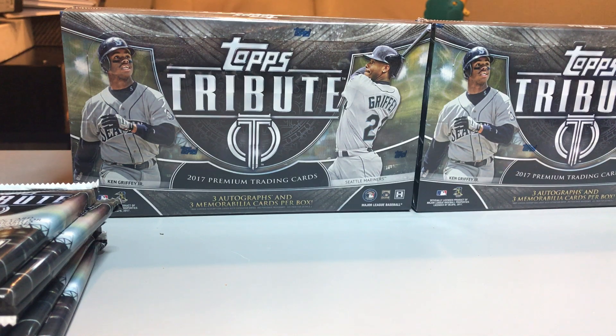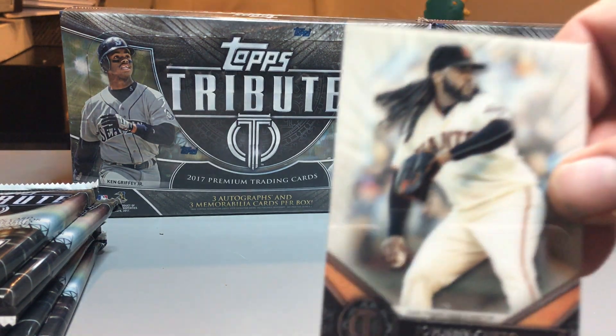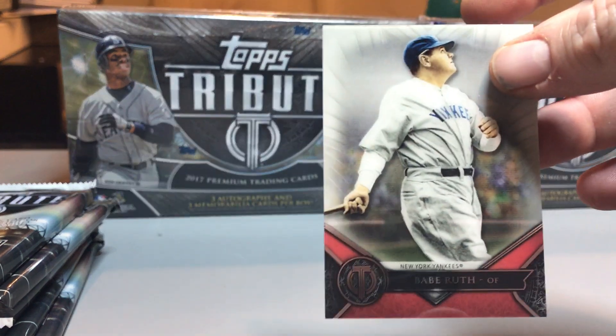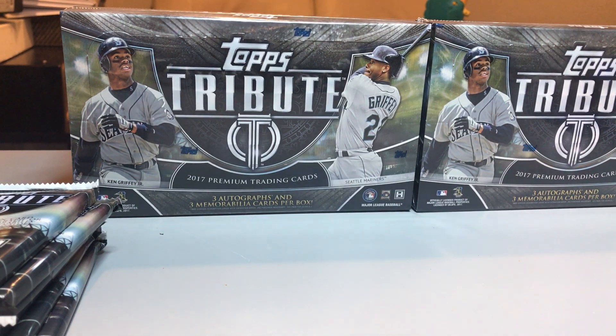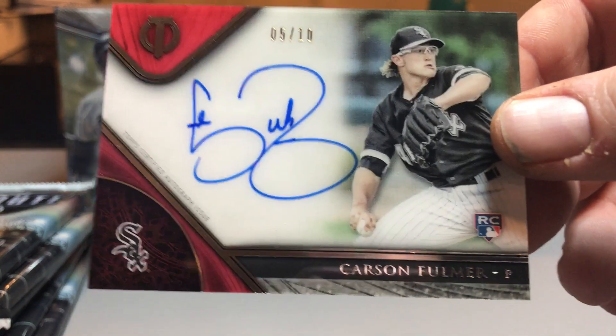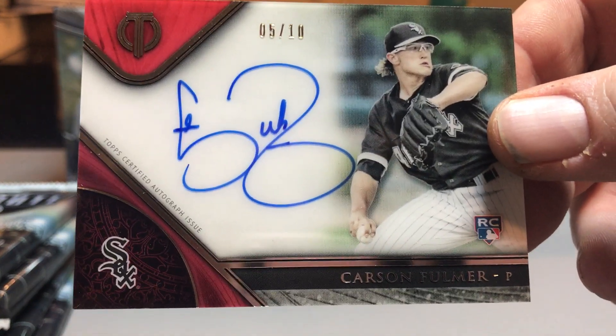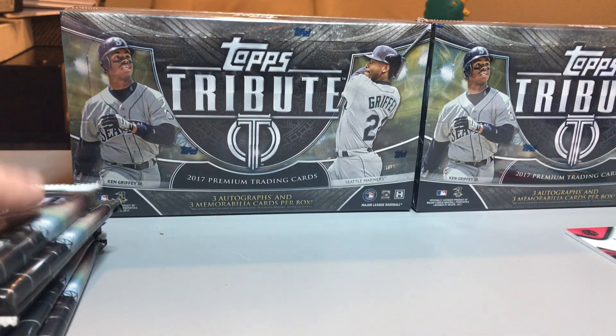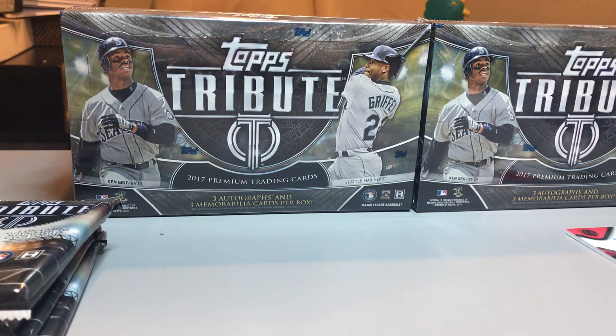Pack one, box two: Johnny Cueto base, Babe Ruth base, first auto — number to ten, Carson Fulmer rookie number to ten red. That's sweet — box two starts off with a decent hit right there.